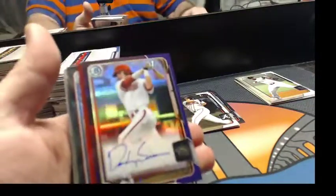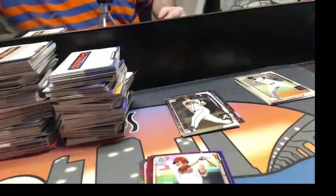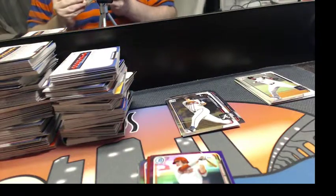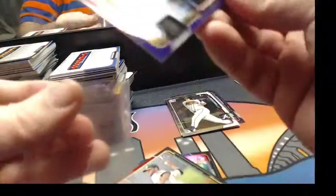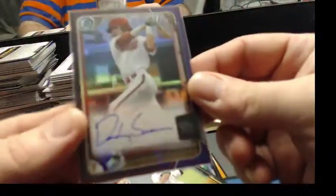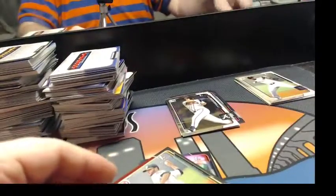Holy shit! How about a purple refractor auto for Dansby Swanson? I did not see that coming. I could have picked this case — $1.99 out of $2.50. That was unexpected.